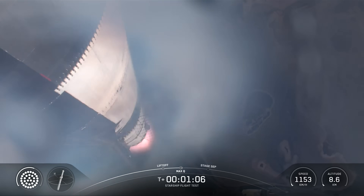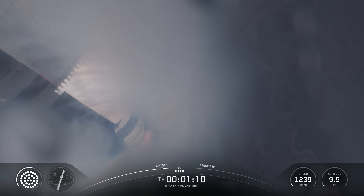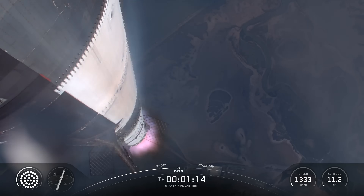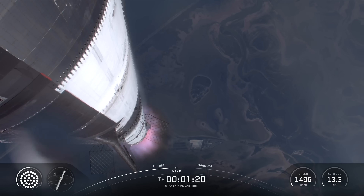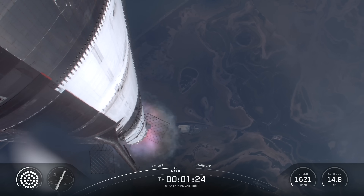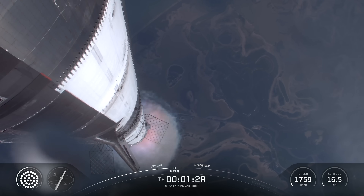We're a little over one minute into flight, about to pass through Max Q. Max Q. We are through the period of maximum dynamic pressure — max stress on the vehicle — as it continues to fly. Our next major event is going to be hot staging, which is happening in just over 90 seconds from now.